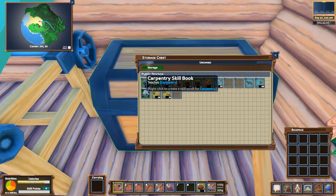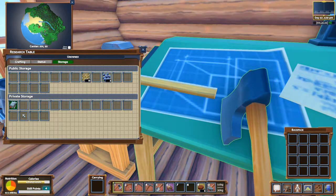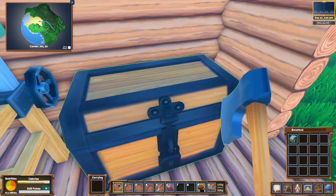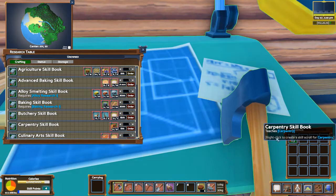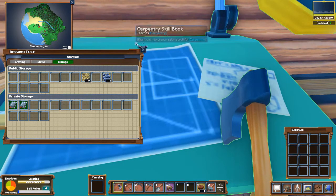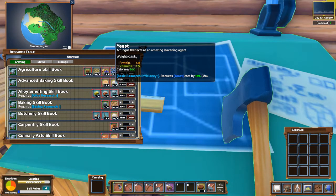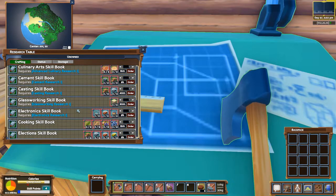Carpentry and agriculture - so I don't have the cooking, and that's probably what I need. I'm going to store all my books in here so I know what I've done and what I have not done. Flatbread, yeast - I don't know how to make that stuff. So I think I'm going to need the cooking skill book.